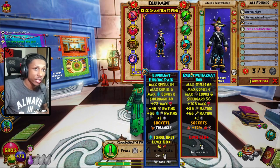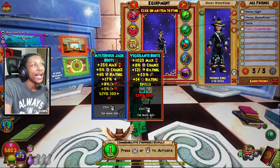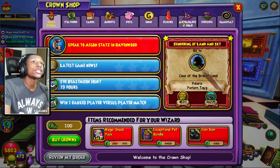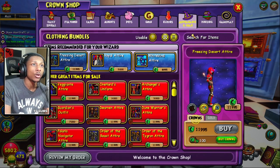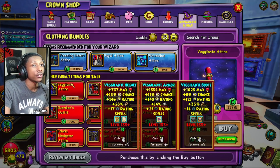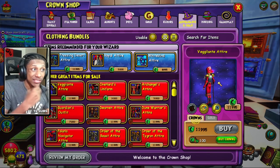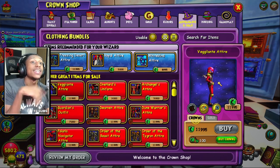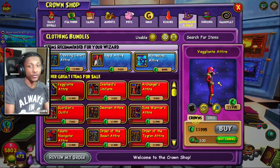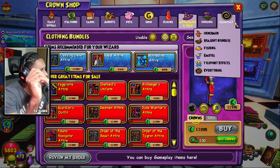For the hat and boots — those are the new items — go to the Crown Shop, go to Appearance and Gear, Clothing Bundles, and it's the first one you see. It's 12,000 crowns, which is about $25. So you're spending $25 on the gear set, and not counting the pack openings for the Eulotide pack and the Royal Fishers pack, you'll probably be out about $50 for the entire set. But the flexage, my friend — that's what matters.